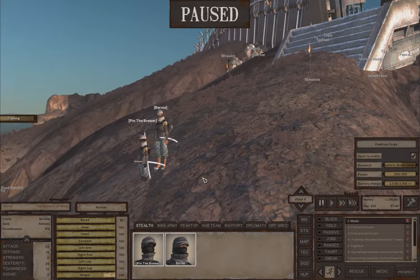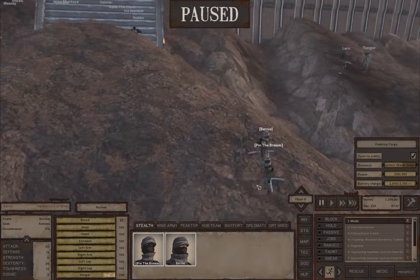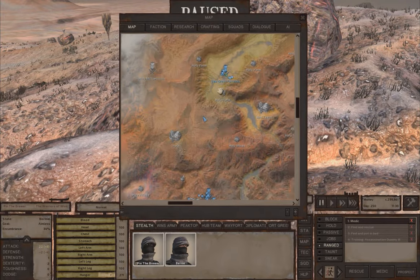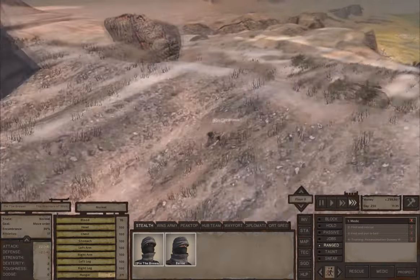These are the two guys I selected for this — they're both pretty new citizens. Pin I just got, Pin the Brewer. And Bernie's been hanging out at the Green Fort, which is kind of our agricultural fort. I wanted to make them both heavier in stealth so I had more than just one guy that's super high level stealth.